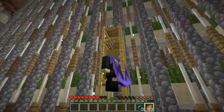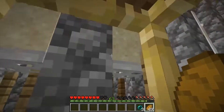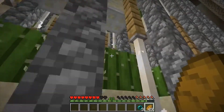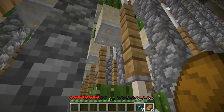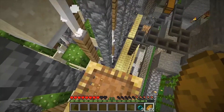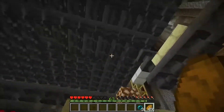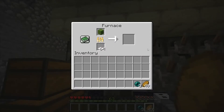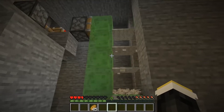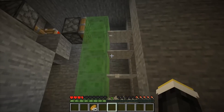Next up we have a nice cactus farm, which is more on my skill level. I know that when the cactus grows, it doesn't like to touch any of these random giblets, so it'll actually just fall down and be picked up by the hoppers, and will be transported somehow to be cooked, most likely, right there. Here's the auto carpet farm — it repeatedly just dupes the carpet over and over. That's cool.